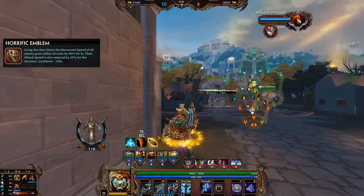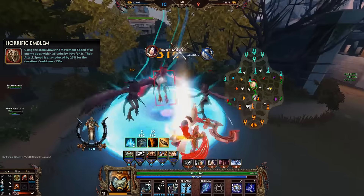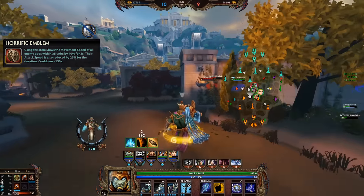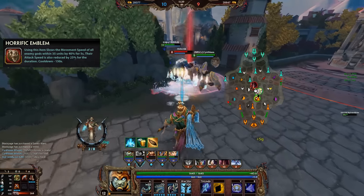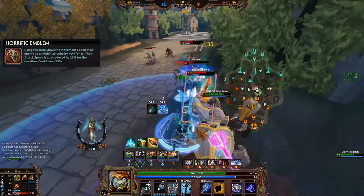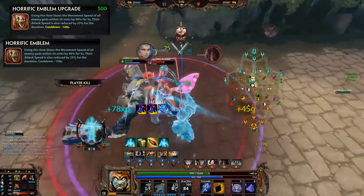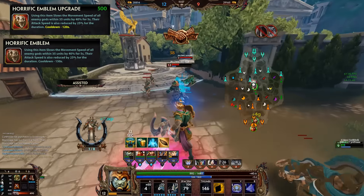Horrific Emblem is pretty straightforward: 40% slow for 5 seconds, also 25% attack speed reduction, on a 150 second cooldown. You're getting this against heavy AA-focused team comps — for example, a Hunter and a Kali. Both the slows are quite significant, so it's a decent pickup, more of a situational counter. The upgrade simply reduces the cooldown down to 120 seconds, something you would only pick up very late, but the core item is very strong as a counter.